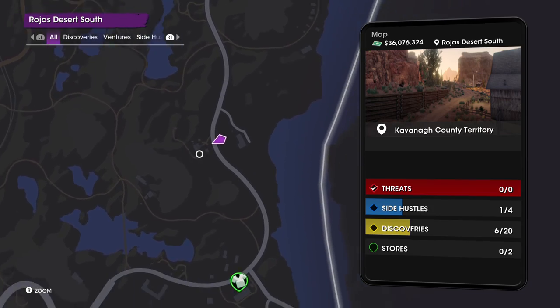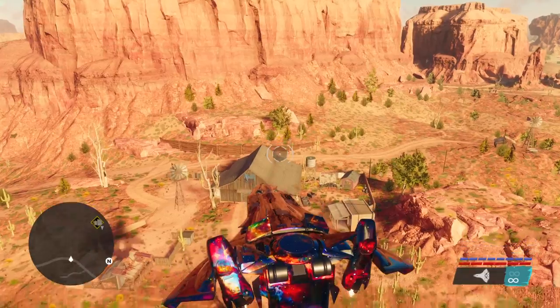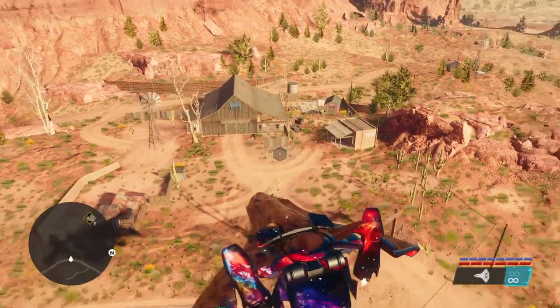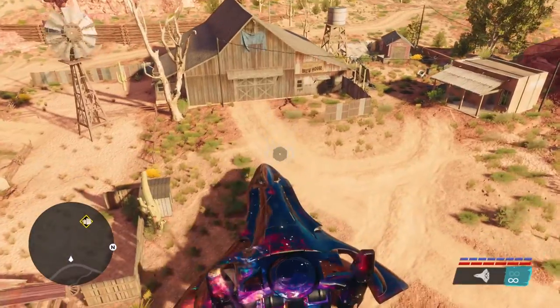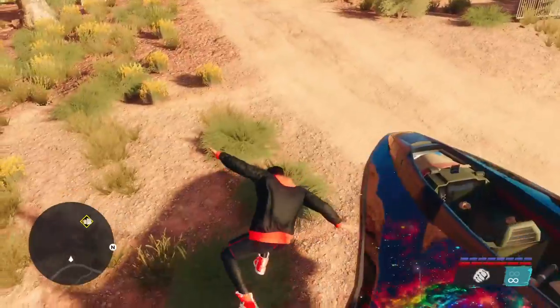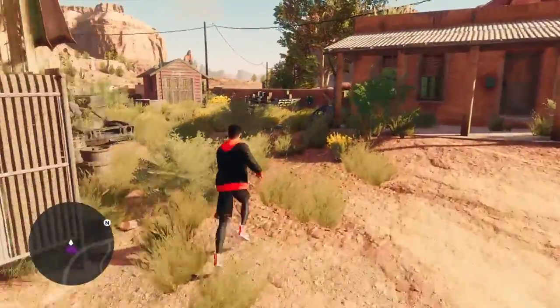Just go to this location and it will be right here in the garden. Let me park this vehicle right here — it will be right here in the garden.